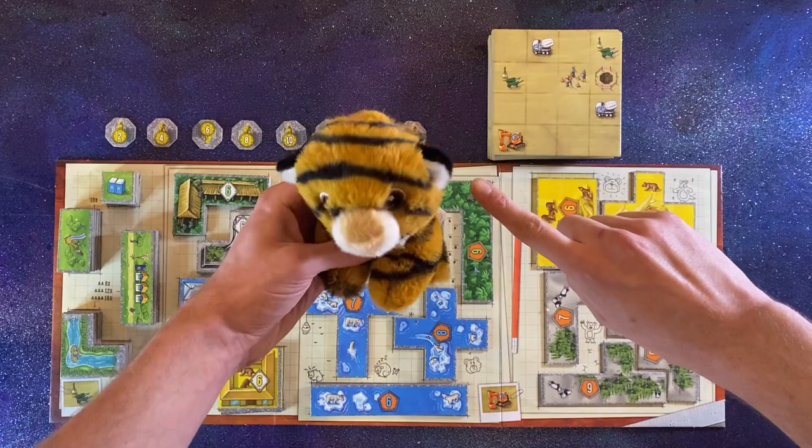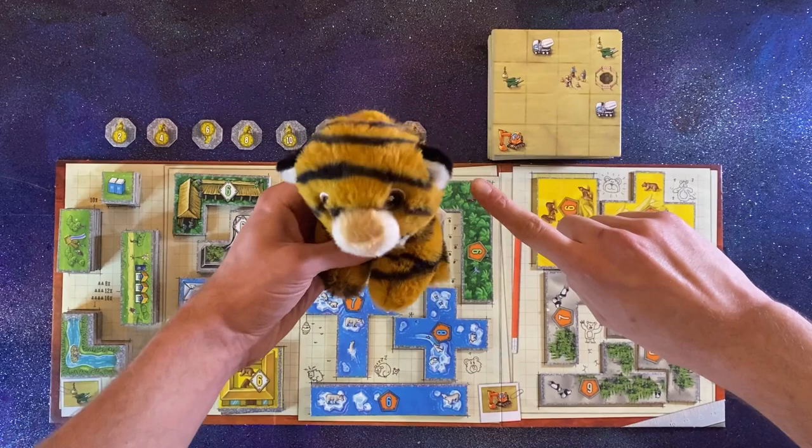Make a stack of spare park tiles. Give each player a park entrance at random and place it with the entrance closest to you. The starting player is the one who last visited an animal park.